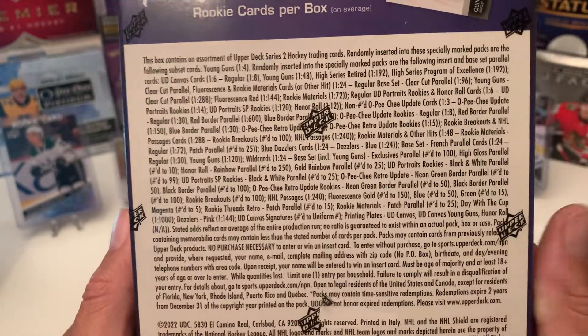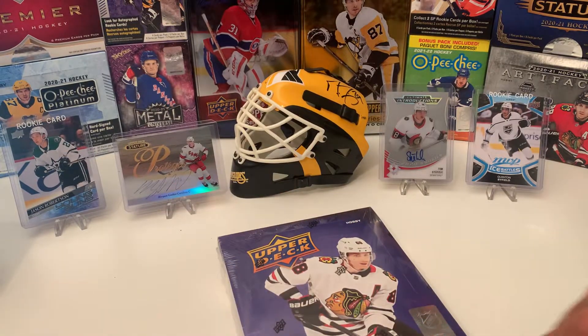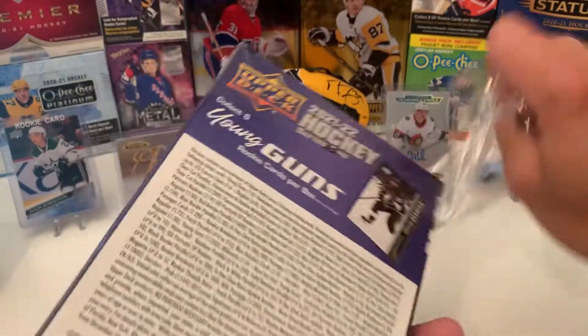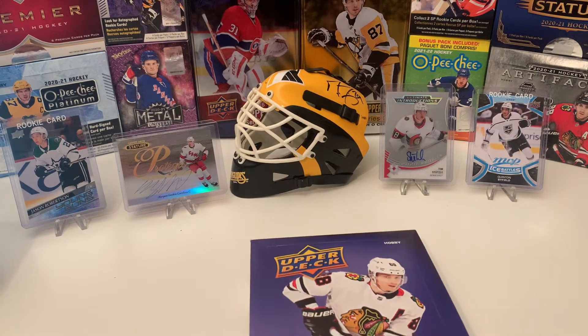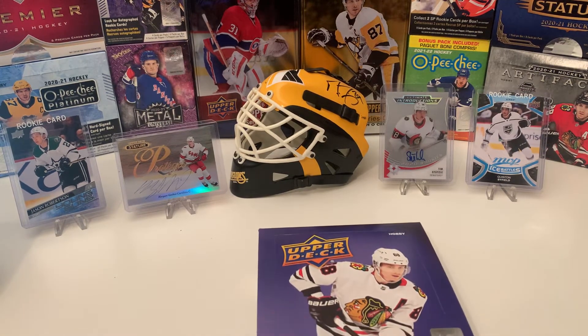There's your odds if you want to see them. Hopefully going for that Quentin Byfield or any of the Detroit rookies — Morancer Snyder. I already pulled Snyder from a retail box actually, it's one of my previous videos.